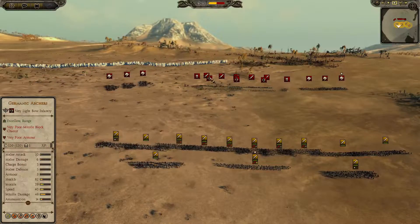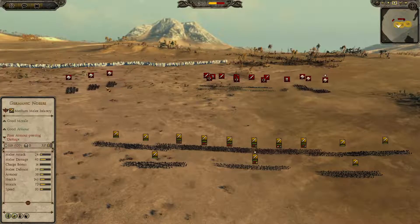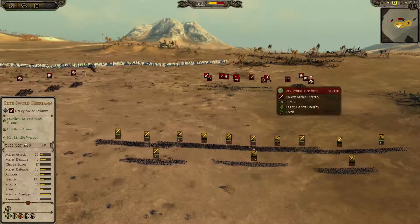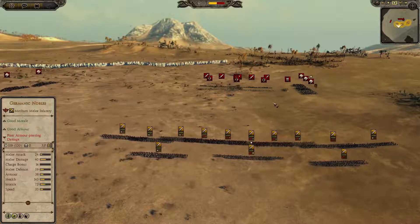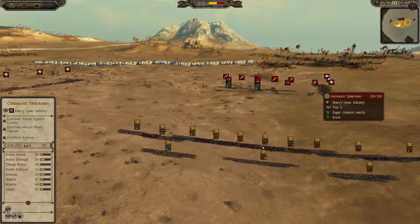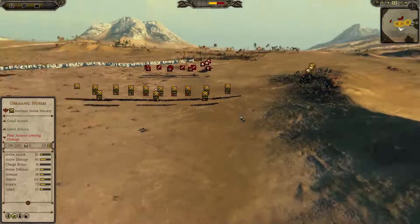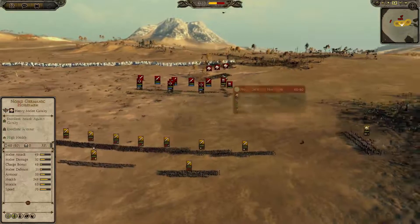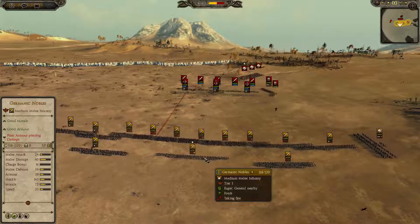They went ahead and fired on me — the Germanic archers, which are pretty good and have good range. He's moving his horses over. He's got elite swordsmen; looks like he's got five of those guys. They're pretty strong, but probably not enough infantry compared to what I have — that's probably why I won. He does have Germanic spearmen. His horses are the noble Germanics, and his general's a Frankish general. My general is a Germanic noble.